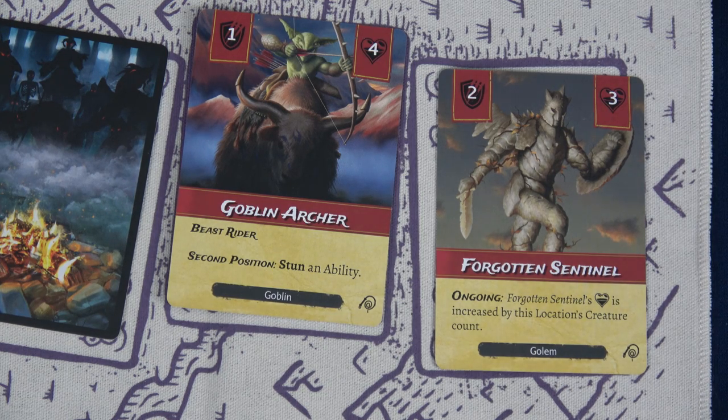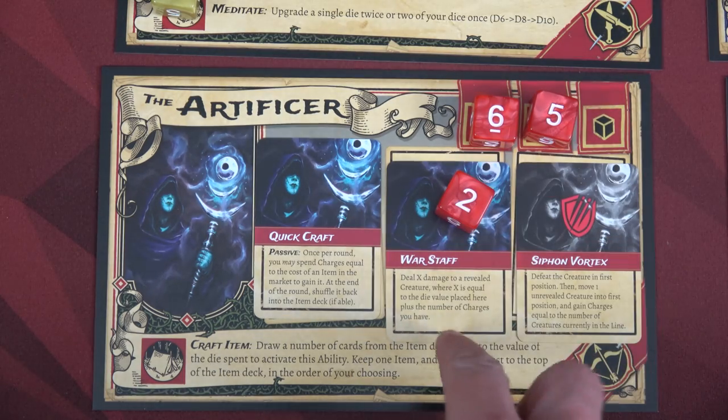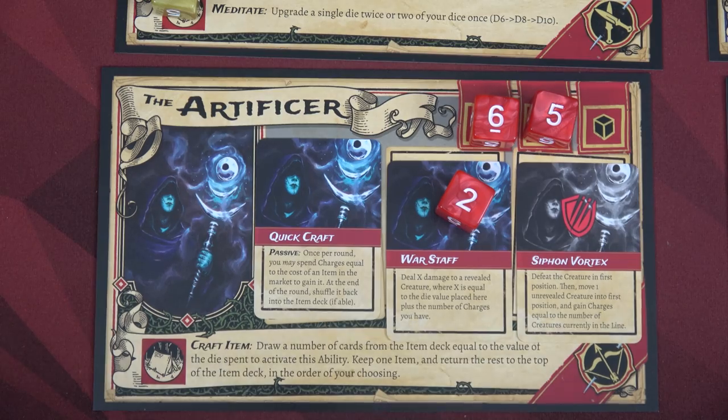Stunning means placing a die on an ability card for any character without using its effect — it must be an ability activatable with a die. That means the Barbarian cannot be stunned. We're going to stun the Artificer by placing the two on the War Staff, not activating the ability.